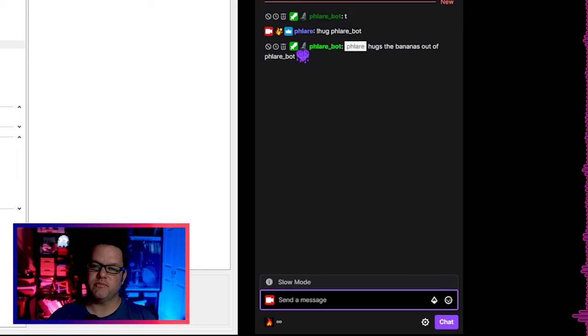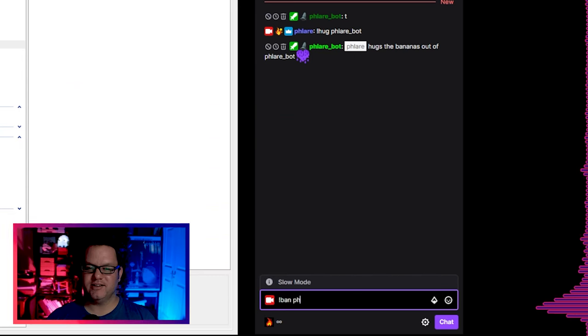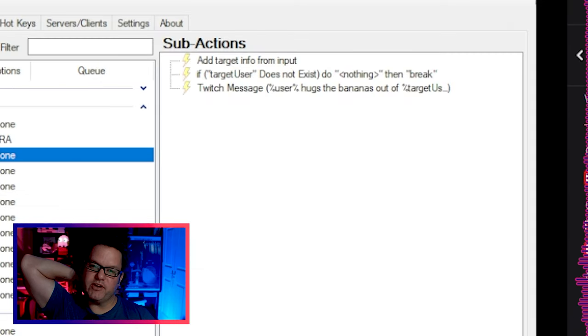Similarly, they can type !ban target, and the bot will — completely remove them from chat. No, just kidding, it doesn't actually ban them. It just spits out a message like "user one bans target to the void." These messages can be configured in any way you want, but the basic setup is there for you.